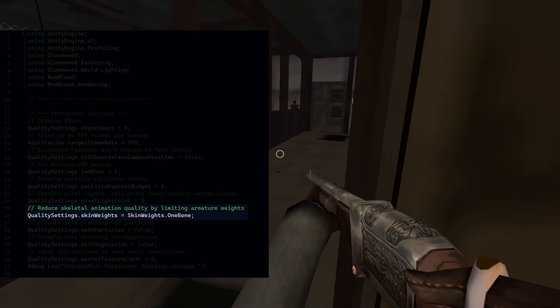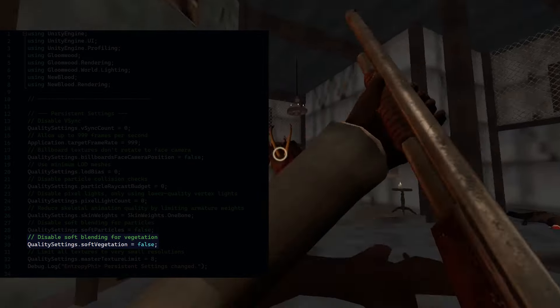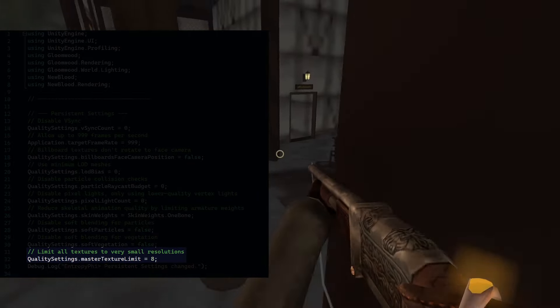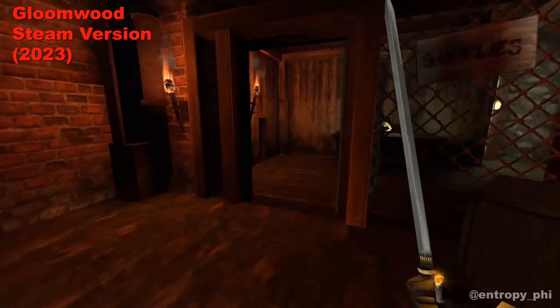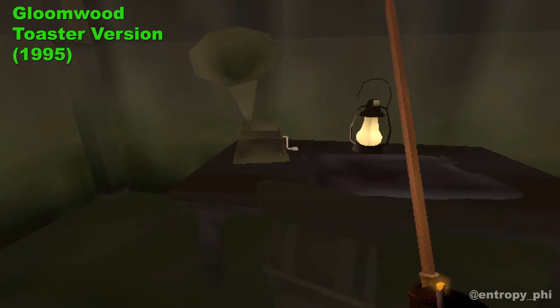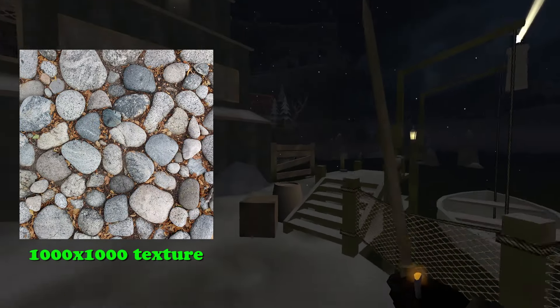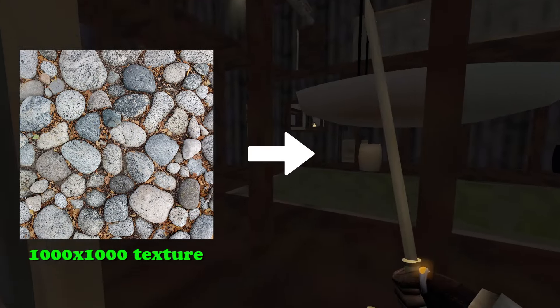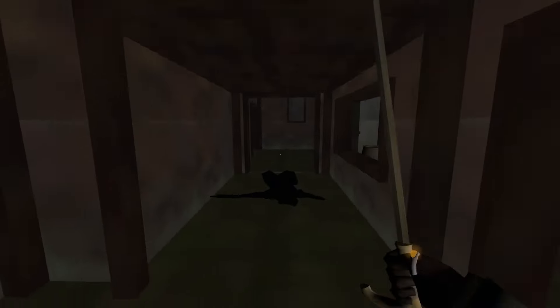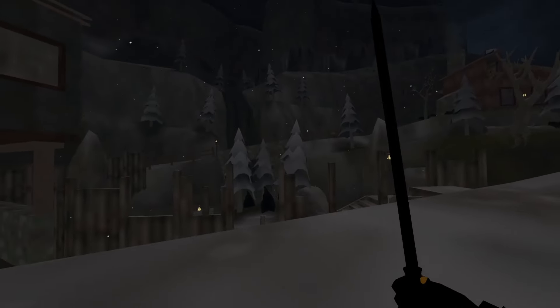Skin weights affect character and enemy animation quality. Soft particles let particles blend in better with the world, and soft vegetation does the same — but for vegetation. Which brings us to the real ace in the hole of quality settings: changing the master texture limit. Each number over 1 on this setting reduces the maximum texture size by half, so a 1000x1000 texture would become just 4x4 pixels. This is one of the key features to the completely melted RuneScape look — things still have textures with multiple colors, but every other ounce of detail is lost.